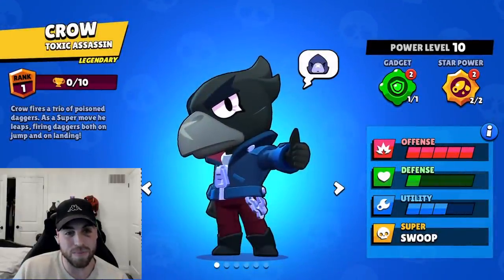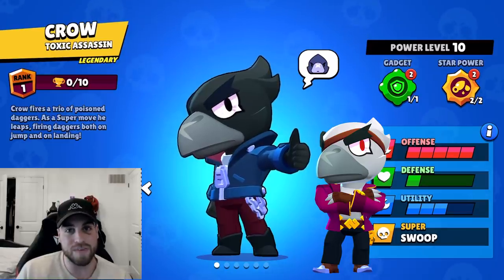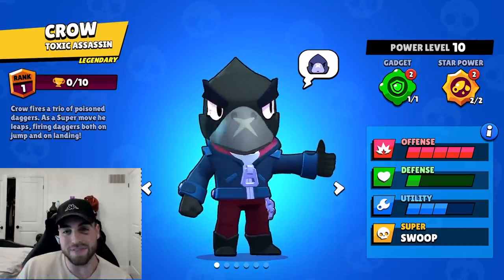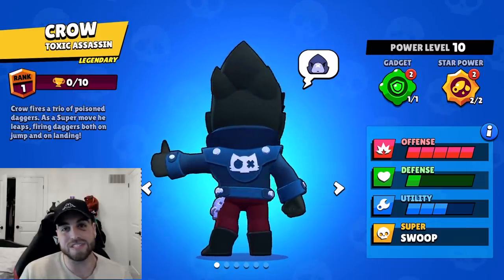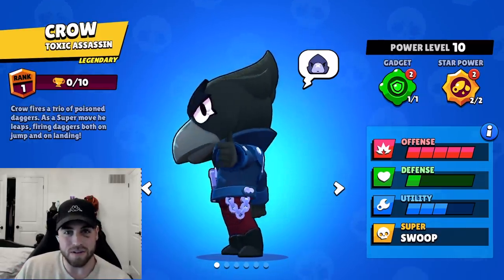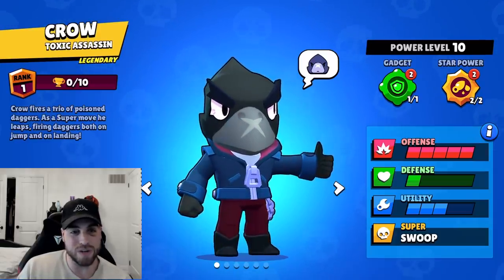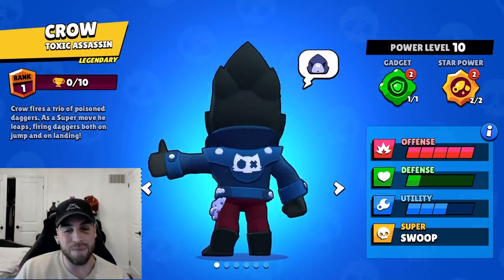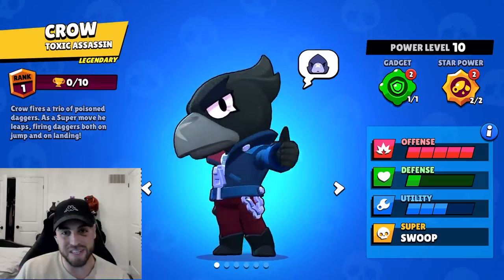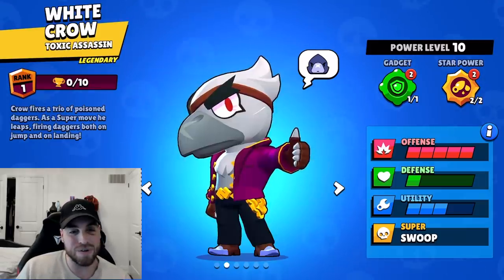First off we are going to start with the Crow remodel and White Crow remodel. For those of you who don't know, Crow's kit is fine but his look is very outdated — he was one of the original 16 brawlers and I don't think he's ever really gotten any changes to his looks. They're going to be completely remodeling Crow and he looks so good. He's a legendary, he deserves to be one of the flyest guys in the game.